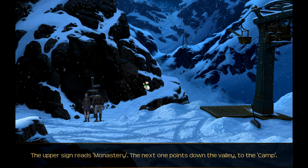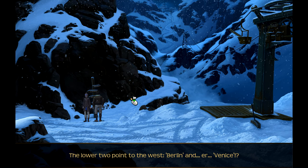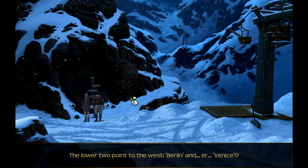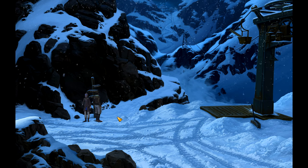Berlin? The upper sign reads 'Monastery.' The next one points down the valley to the camp. The lower two point to the west - Berlin and Venice. A bit of humor, no doubt.